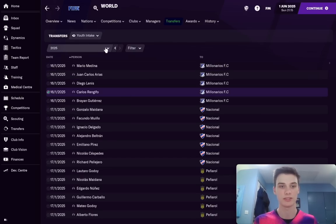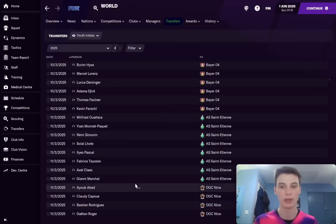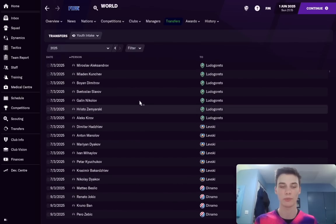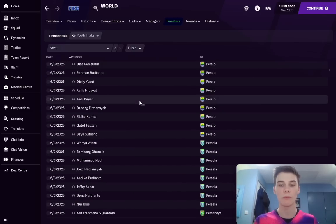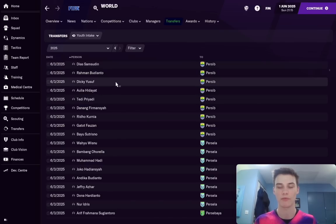As you can see, this is in 2025 in January. And if we go down to about April/March time, the French clubs are picking up their players, the German clubs are picking up their youth intake. The chances are if you scout them and check this weekly or monthly, making a note of clubs with good facilities that could produce good youngsters — let's say Red Star out in Serbia nearly always produce good youngsters — scout their youth intake, see what comes through, and if any take your fancy, you can try and pick them up early before they sign a long-term deal.